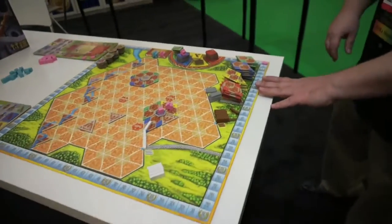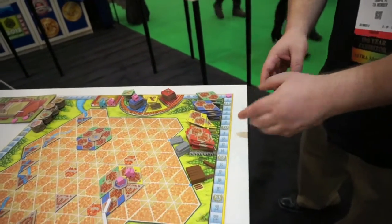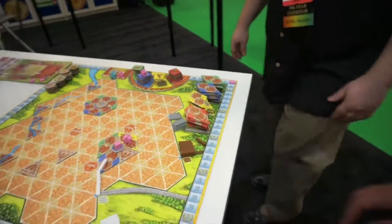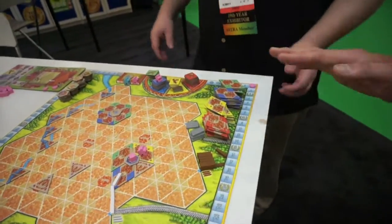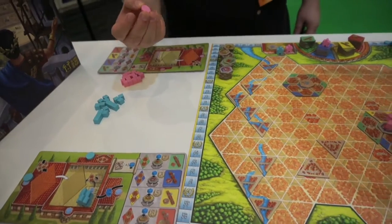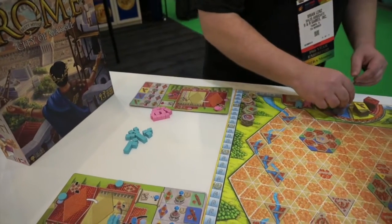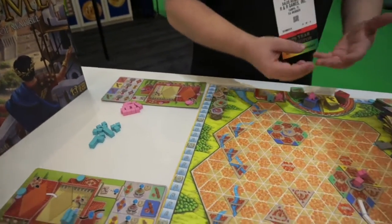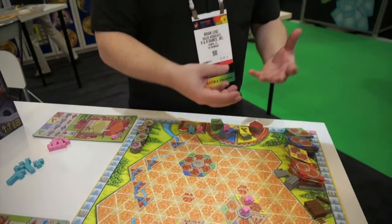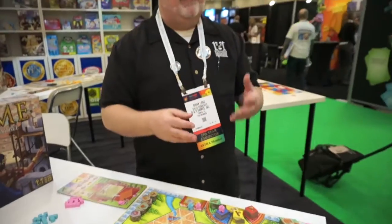The game ends when you've used up three of the different colors — so if blue, yellow, and red are gone, the game stops right there and you score. It's just one map right now. These are the player boards — this is how you take your actions with the action disc. These are the different action spaces on the board. The magistrates represent control when you're out in the neighborhoods, and there's a way to gain Imperium. Imperium gives you additional actions as you gain them, or gives you extra victory points at the end of the game, depending on how they're played.